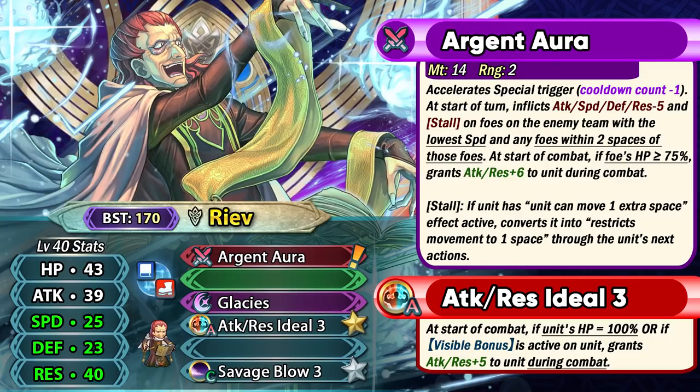As for his stat spread, he follows the same route as many free-to-play Grand Hero Battle mages, but still has base 39 attack, which is really nice with his weapon. His speed is kind of low — a speed superboon could be used but isn't really worth the investment. He has high resistance at 40, which can provide nice Glacies and Iceberg damage, while his defense is low. Attack and resistance help in combat, but HP is also a very important stat for certain supportive skills.